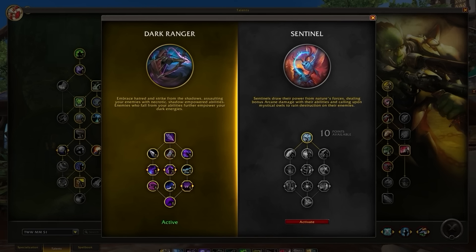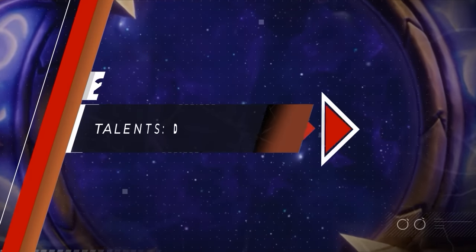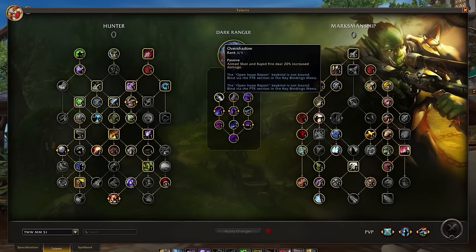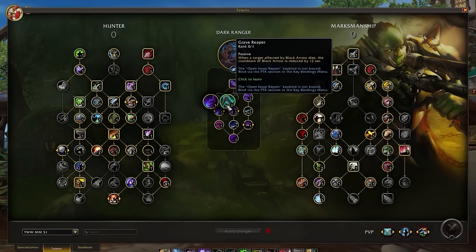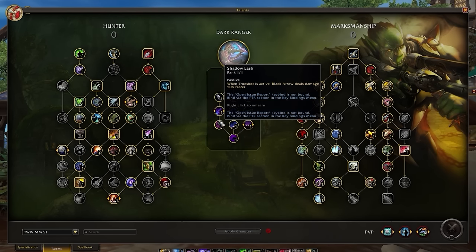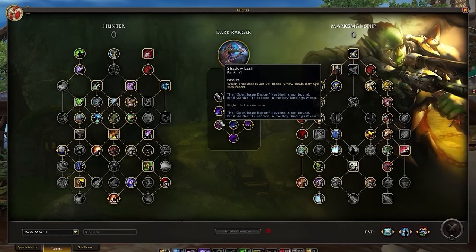The main focal point of the War Within is Hero Talents, with every class having two Hero Talent trees to choose from. For the Dark Ranger build, starting on the left side, we have Overshadow, providing more throughput from Aimed Shot and Rapid Fire. Then there's a choice between Dark Empowerment and Grave Reaper — since the latter is PvE-focused, you'll always select Dark Empowerment for bonus focus when Aimed Shot is reset. Finally, Shadow Lash gives more burst from Dark Arrow and allows faster Aimed Shot charge resets.